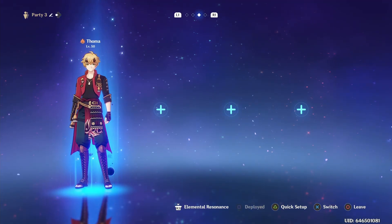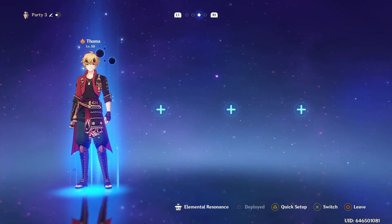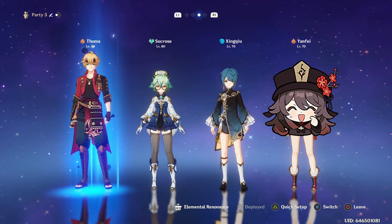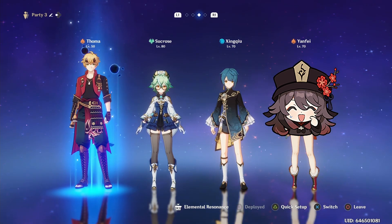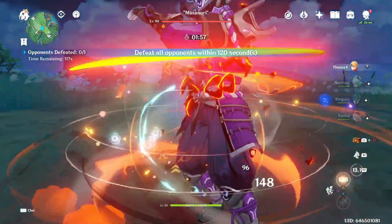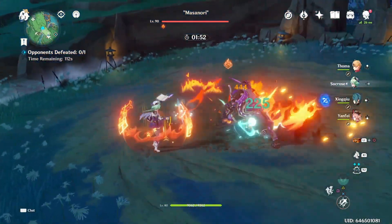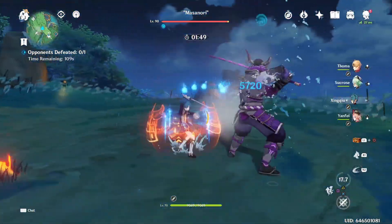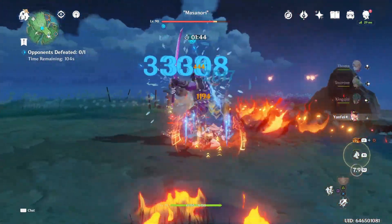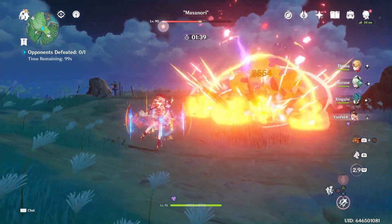You can also run him with a 4-piece Noblesse set if you can still meet his energy needs and you have no other Noblesse holder on the team. Thoma is actually a lot more flexible than people give him credit for. One of his best teams is actually with Hu Tao — he provides Pyro Resonance and his shield allows Hu Tao to remain at low HP without risk of taking too much damage. He can also apply Pyro to be swirled to shred resistance with Viridescent Venerer before switching to Hu Tao, increasing her damage. At C6, Thoma increases Hu Tao's charged attack damage by 15%, which she really benefits from since she spams them.